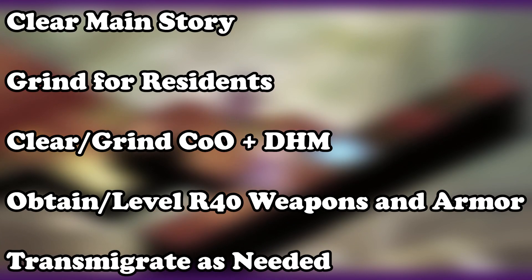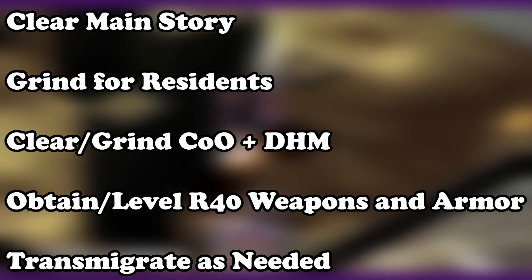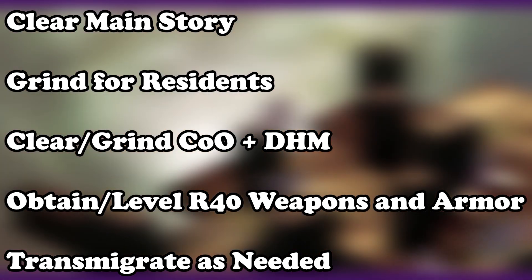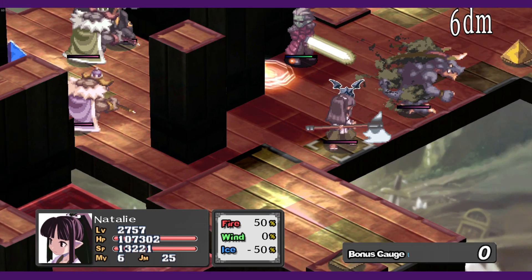To recap: clear the main story, invest in item residents, unlock and clear Cave of Ordeals, grind the hell out of it, find legendary rank 39 items, use them to steal the rank 40 items, level them up, reincarnate as needed — and you've got yourself a beast. Now you're ready to achievement hunt.